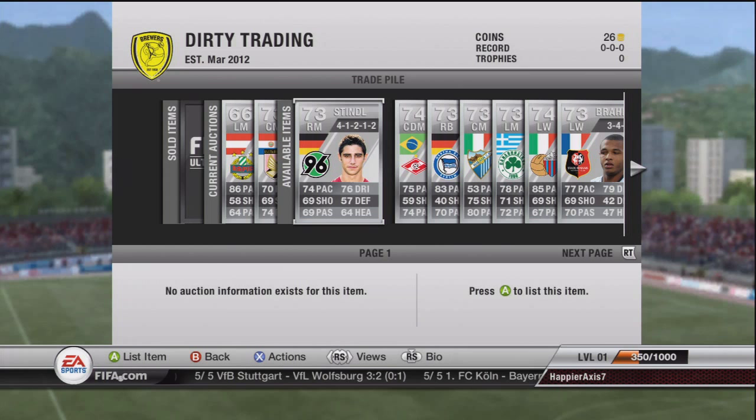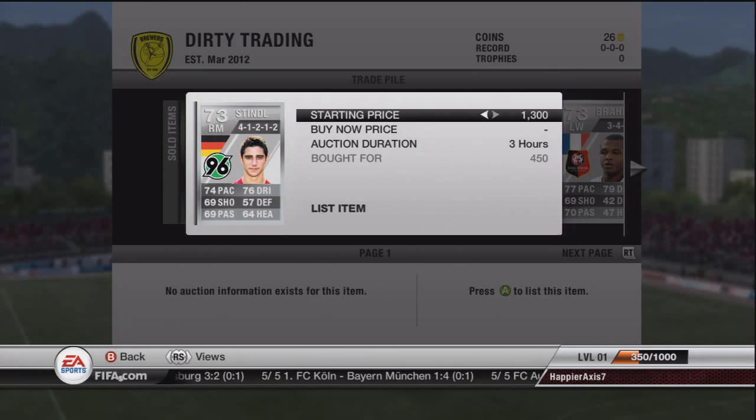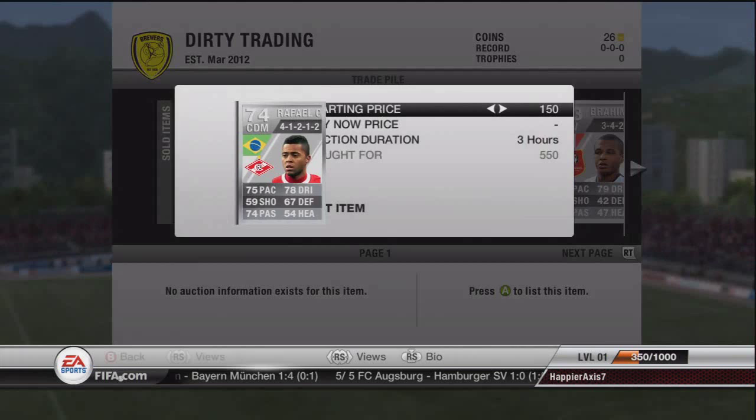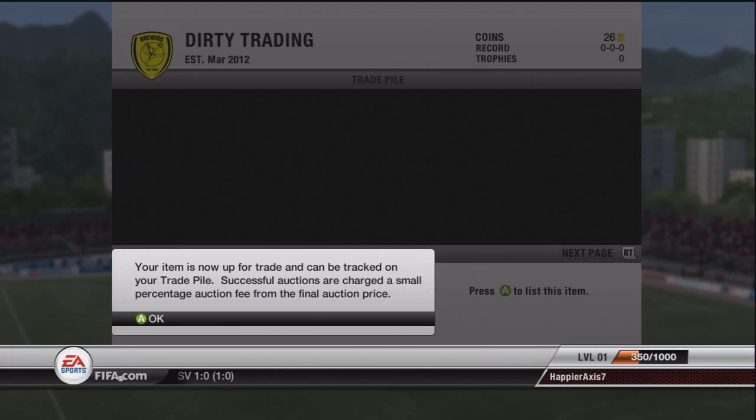Stindle here we're going to be putting up for, I believe it's 1.1k, so we're going to be making some good profit this episode. I do actually do a second part of trading to get us up to the desired amount, but you'll see that later. Rafael here we put up for 1.4k — that's a nice deal.